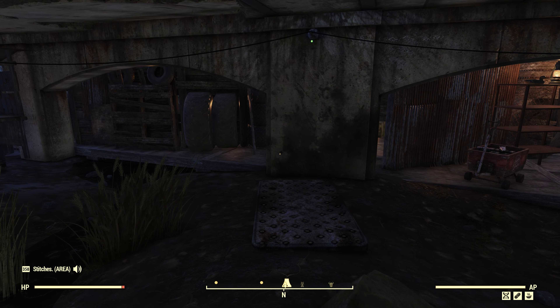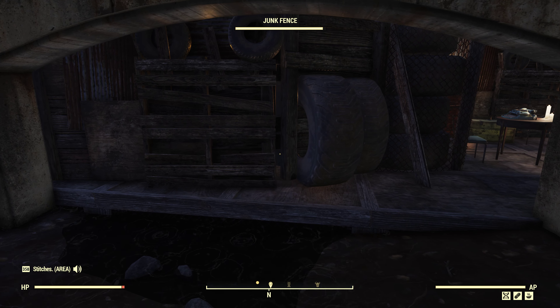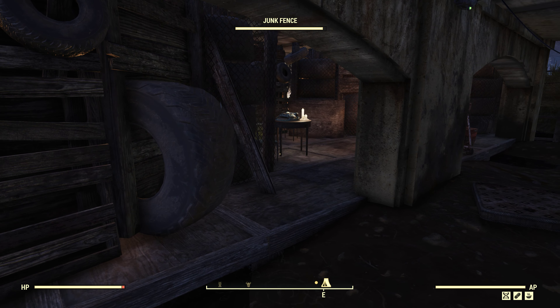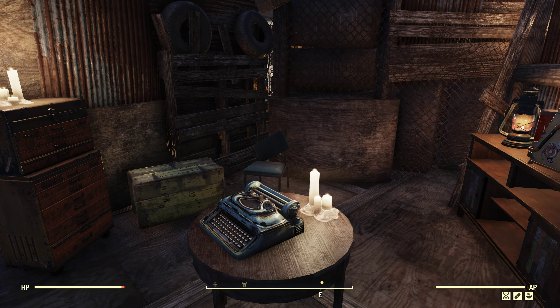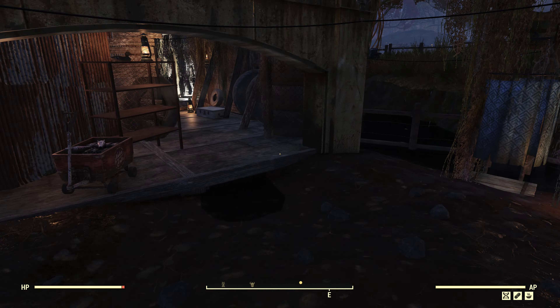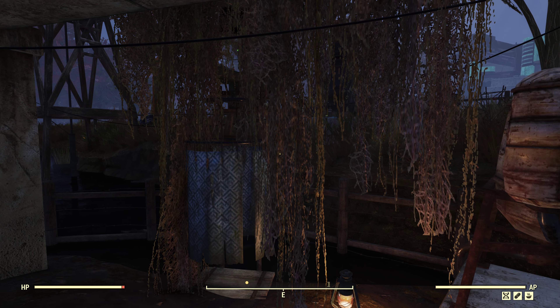Got a little bedding area right here, and there's a few sleeping bags around. Walk in here and there's a little sitting area, a tiny writing desk, a bookshelf, and some coffee. Over here we have our water purifier and a little shower.